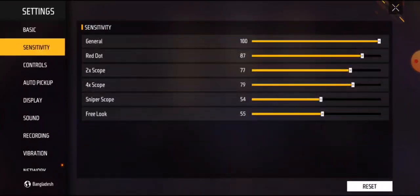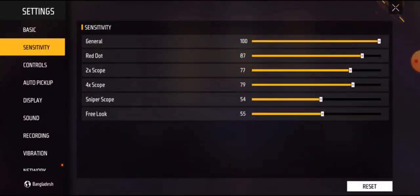Then go to your sensitivity option. You can see here many options. For far-range shooting: general is default, red dot is 85, two scope is 72 to 75, and four scope is 60 to 65.